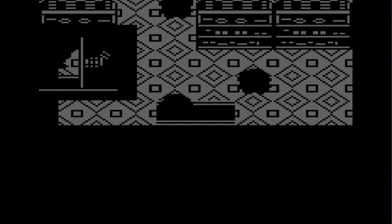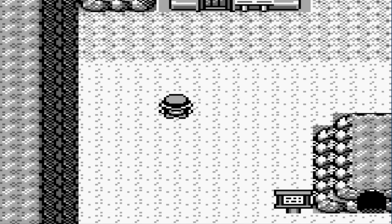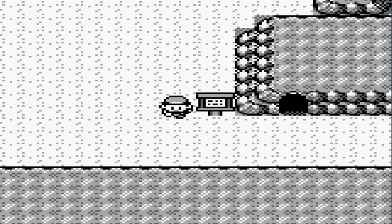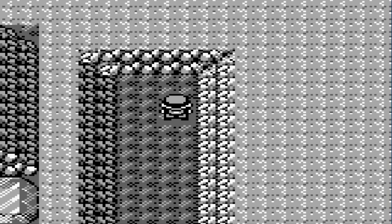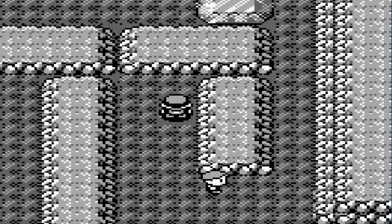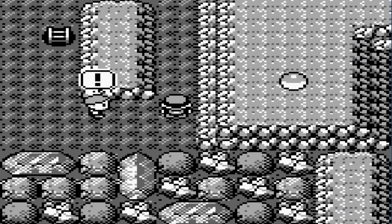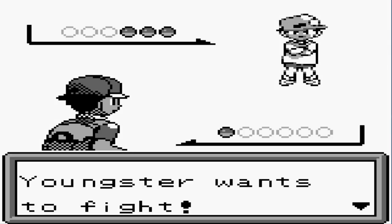One thing I discovered is that if you press the B button you can actually move fast — it doesn't even look like it but you can. So our next destination is Merson Cave — here it is, Merson Cave. I don't even know how to pronounce that, but there are a lot of interesting Pokémon here.